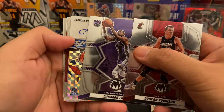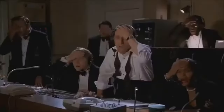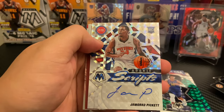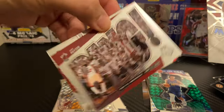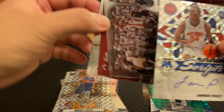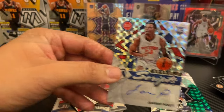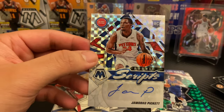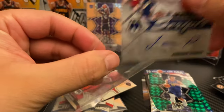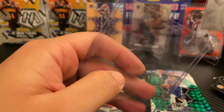Duncan Robinson, De'Aaron Fox — we have an autograph! Bro, a Pistons rookie autograph — imagine if that was Cade. Oh, who is this? Bang — insert of Gary Payton, Kyrie Irving, and Iman Shumpert. But bro, it's a nice auto I guess, but a rookie auto from the Pistons I've never even heard of this guy. Wow — Jamorko Pickett. Interesting, very interesting. What could have been, what could have been.